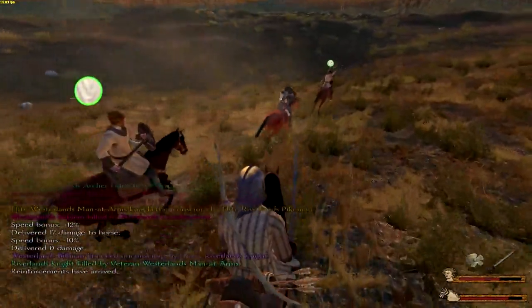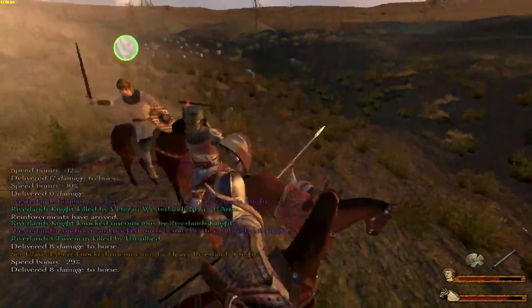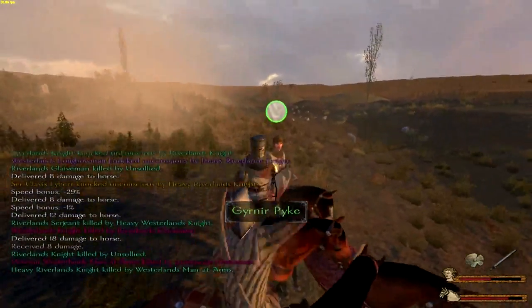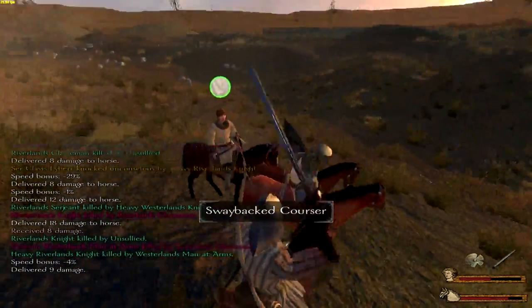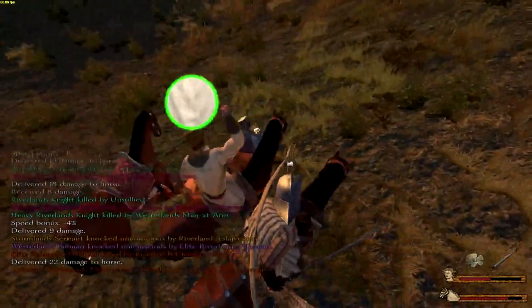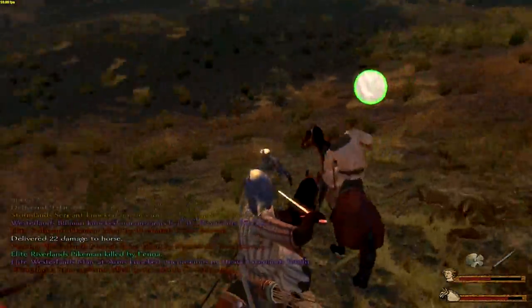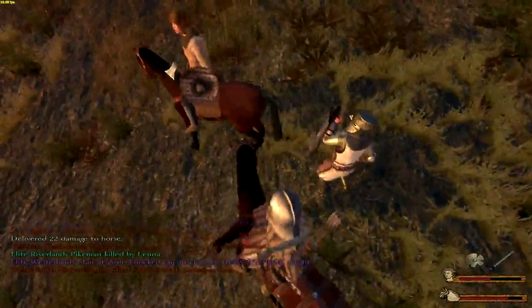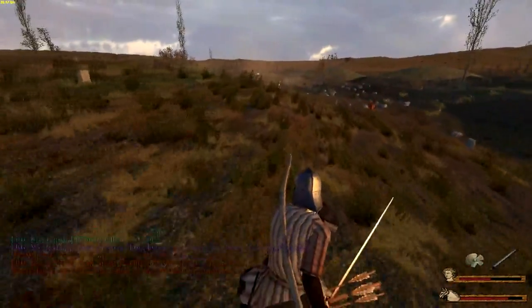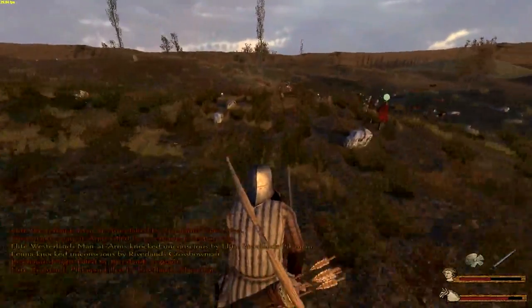Done some horse damage. Get him, Gunia. Got the horse — hoping Gunia can take him down. What armour he is wearing. Let's go back to the main battle — I think we're going to lose this battle. It might be a good idea to retreat.